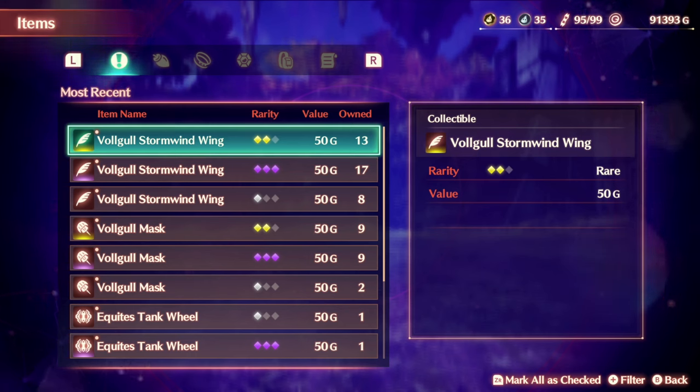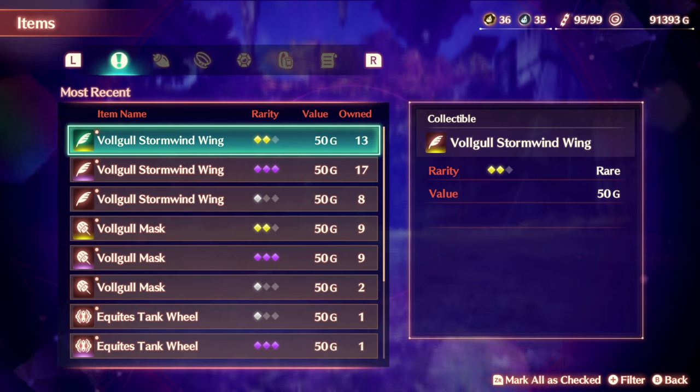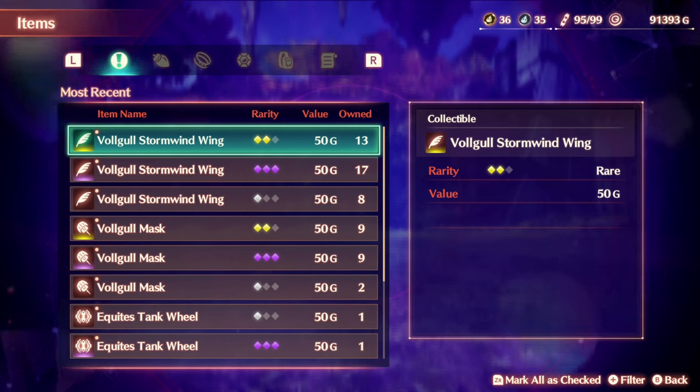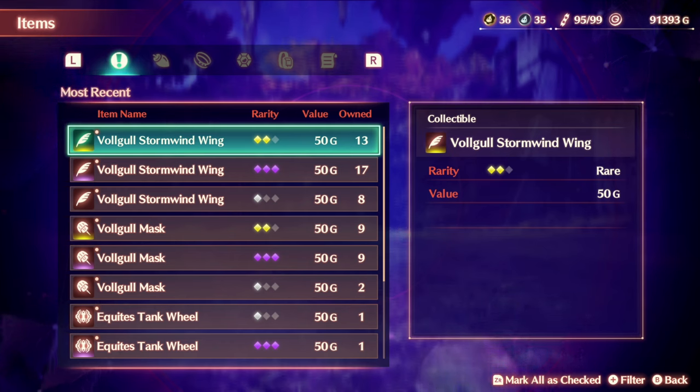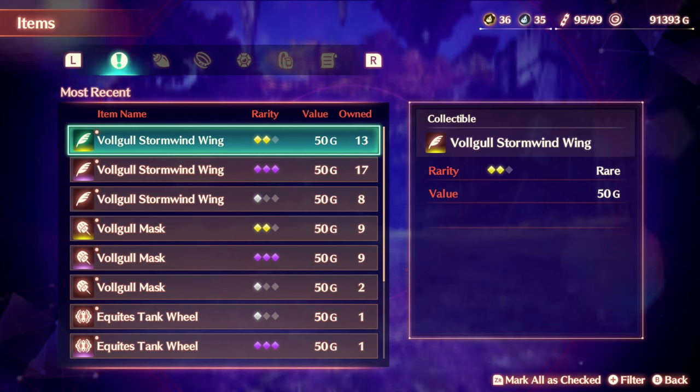Hello everyone, this is King and welcome back to my video. In this video today we will be showing you where to get the Vogel Stormwind Wings and Vogel Masks. The reason I'm making this video is because this game is still relatively new, so searching where monsters are located or where materials can be found can still be relatively difficult, if not impossible, to find. Hopefully you find today's video informative and helpful. If you did, go ahead and leave a comment and let me know what other Xenoblade Chronicles 3 videos you would like me to do, or if you have a question, leave a comment and I will be sure to respond.